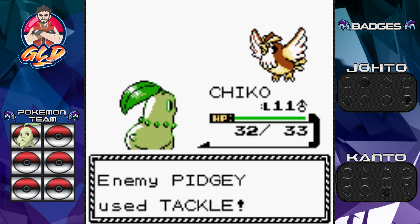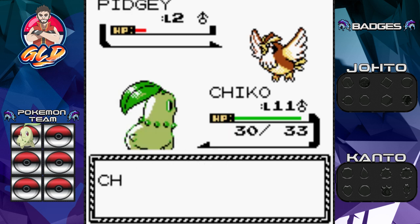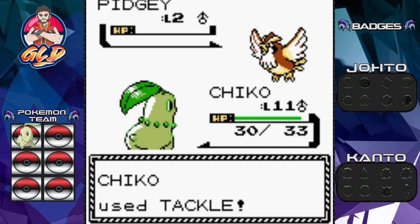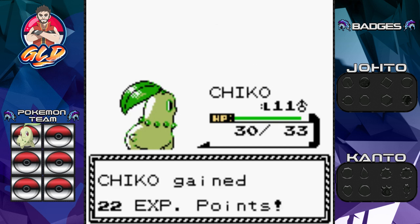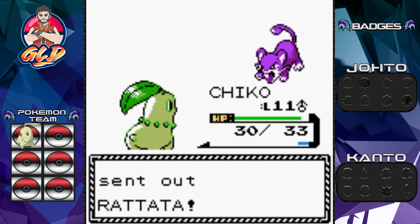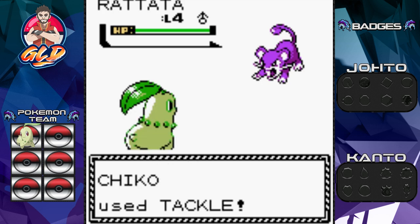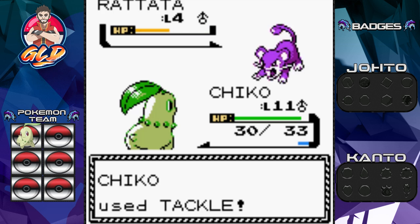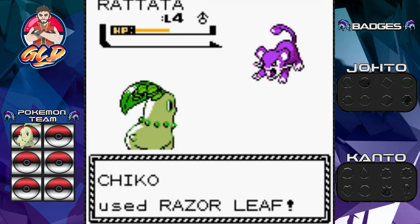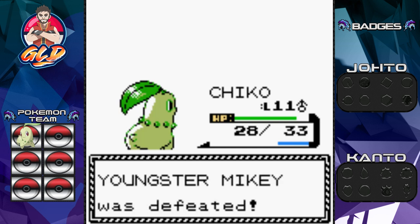In Generation 2, going into Pokémon Crystal, Crystal became the very first game offering both male and female genders as a starter character. It also offered genders for Pokémon, the sprites kept moving — you can see Rattata's butt wiggling — and there's the day and night cycle, which we will go into a little bit later on. Chico has grown just a little bit more.